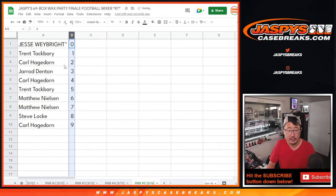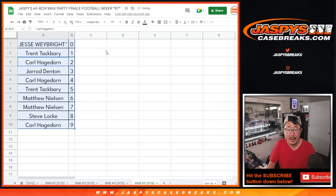Let's order these numerically. And remember, the Football Mixer is our last break we've got to do to unlock the Wax Party, so let's keep chipping away at all of the fillers that are on the site, JaspiesCaseBreaks.com. I'm Joe. I'll see you next time for the next one. Bye-bye.